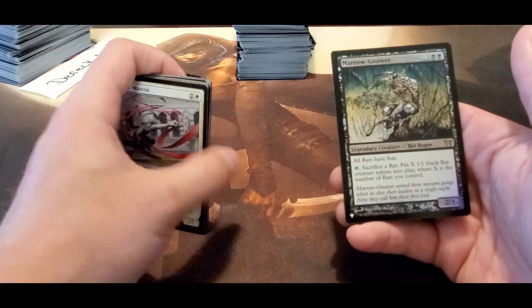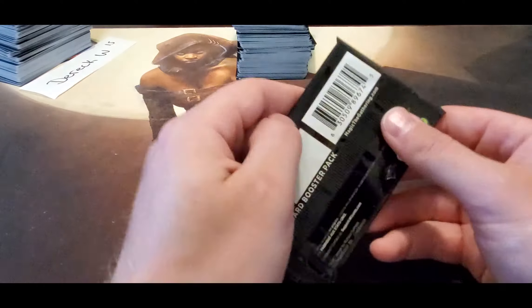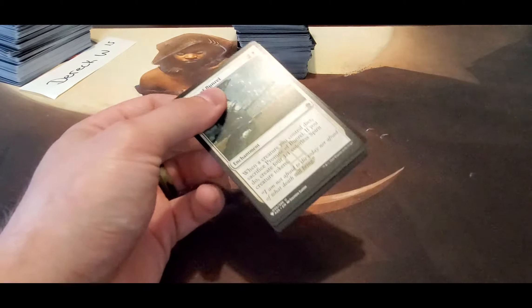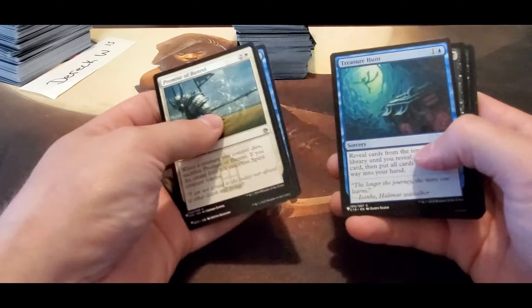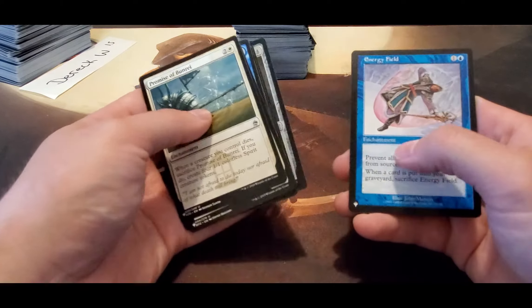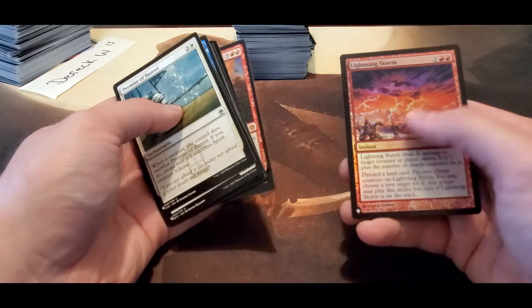And the Rat. This is our last pack. I'm going to start throwing mystery boxes out the car window on the way home — just getting rid of them. That's a joke, I wouldn't do that. Every now and then you have a big hit, some money. Energy Field, Star of Extinction again, and a Lightning Storm to finish the video.